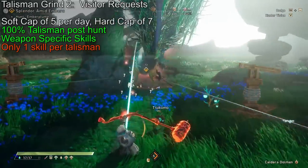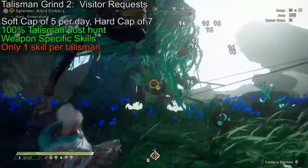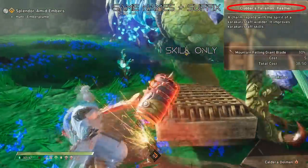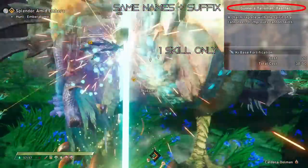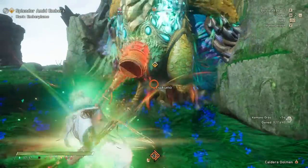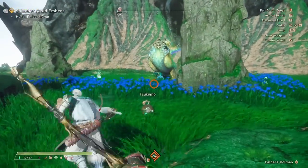The visitor rewards offer talismans every single time, and they are special talismans. The first reason they're special is that they always have exactly one skill — just one. They also don't seem to differ in tier between regular, Mighty, and Volatile Monster quests, so the actual quest difficulty doesn't seem to matter much. The second difference is that each talisman has a suffix — words that suggest they're coming from a very specific pool, like talisman tables. Each visitor request has a different suffix and therefore a different pool of talismans and skills. The third and most important part is that visitor talismans are the only way I've seen to get weapon skills on talismans besides the fixed ones on the maps — yes, any weapon skill: deep arrow, speed shooter, melee stuff, key base fortification — it's all there.